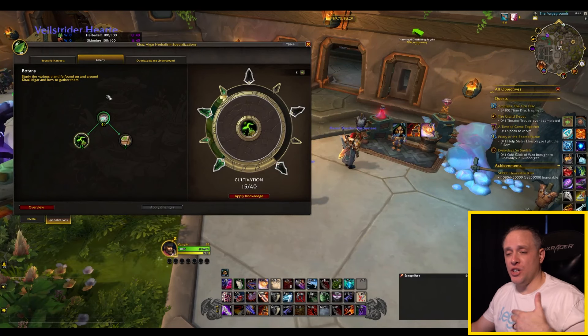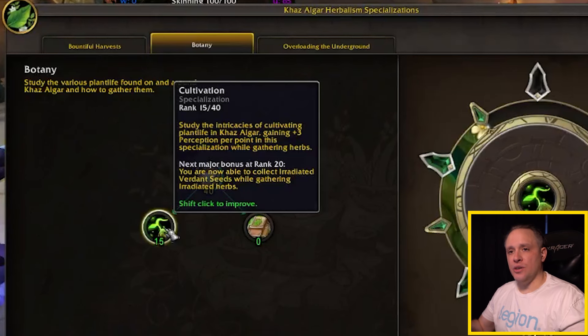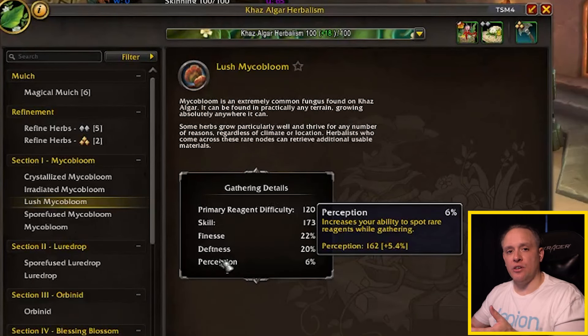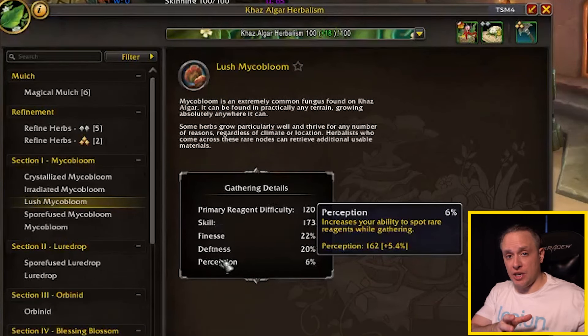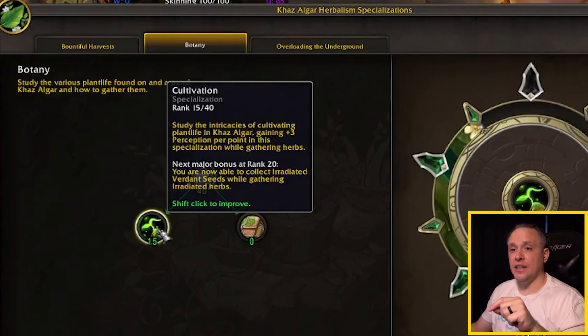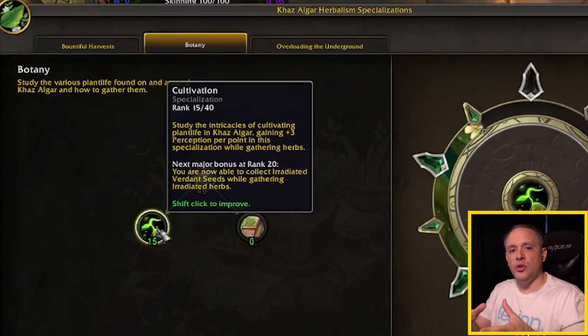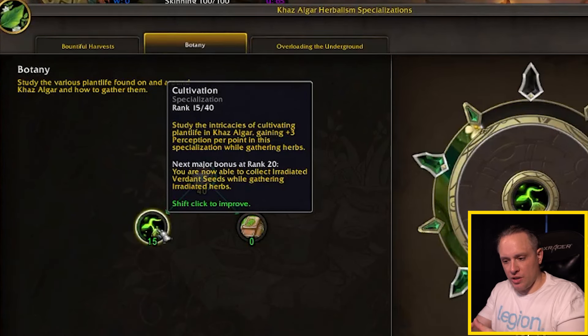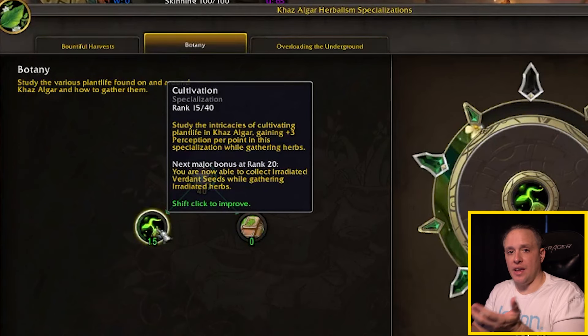If you were to max out Botany — which I think you should — and you decide to go into Cultivation, you're going to be focusing on increasing your Perception while gathering herbs. What that does is increase the chances that you'll find much more rare materials while you're farming. Apart from that, you're also going to be able to collect verdant seeds. You use these seeds in Hollow Fall in the farming area — there'll be some soil on the ground, you plant the seed and it'll grow a random herb, which you can then pick.